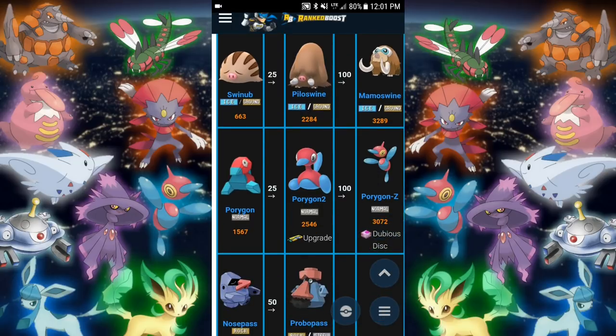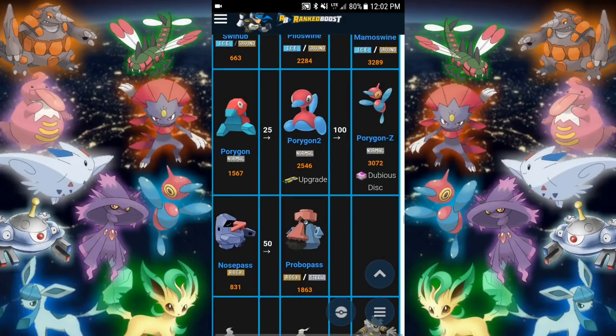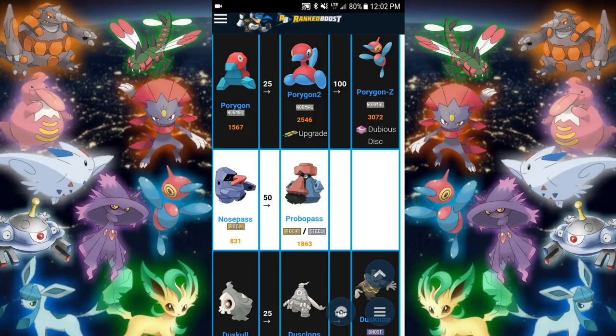Onto my no-doubt top pick — Porygon-Z from Porygon 2. Holy smokes. You're going to need the Upgrade to get Porygon 2 first of all, and then we move on to the next one. You're going to need the Dubious Disc for Porygon-Z. Porygon-Z is going to have a CP of 3072 by the looks of it. I would expect it to be like 3200 or so, but I don't even know if I'm going to be able to push into the 3000s — mine's going to be around 2900. Then again it is like 95% IV so I might just make it.